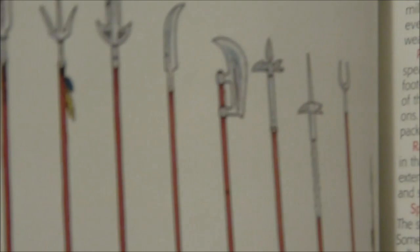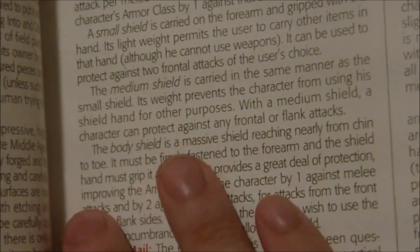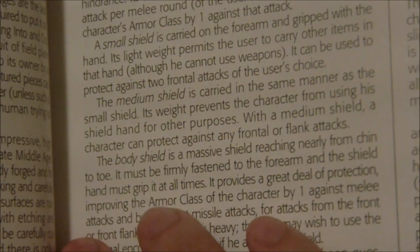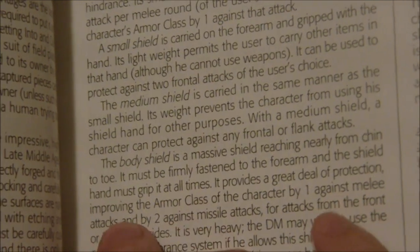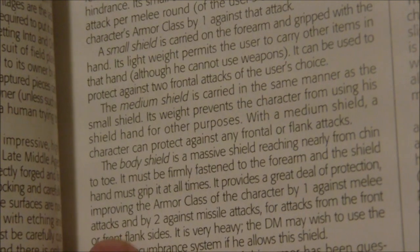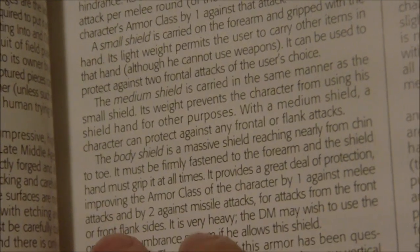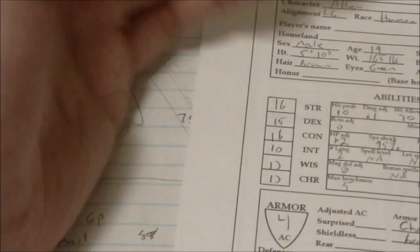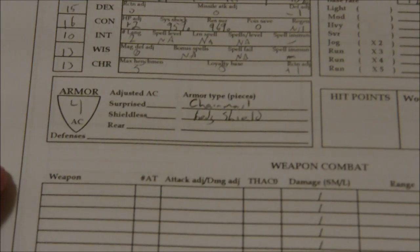Let's just read the description for the shields here. The body shield is a massive shield reaching from the chin to toe — it must be firmly fastened to the forearm and the shield hand must grip it at all times. It provides a great deal of protection, improving the armor class of the character by one against melee attacks and by two against missile attacks. We're just looking at the main thing here — we're not looking at surprise or attacks from the rear.